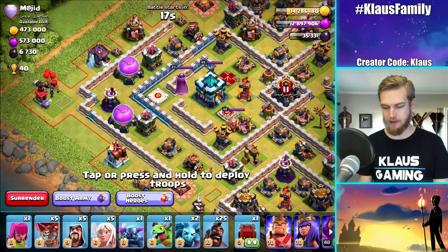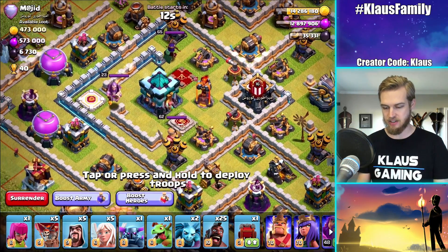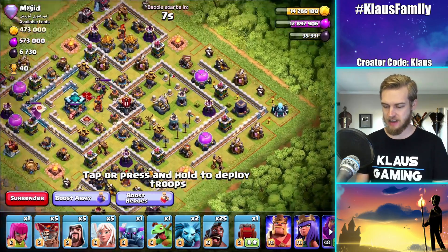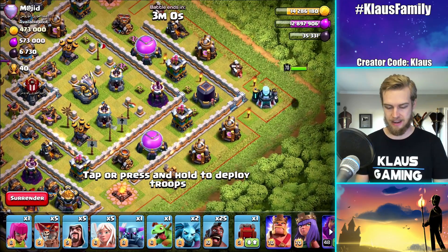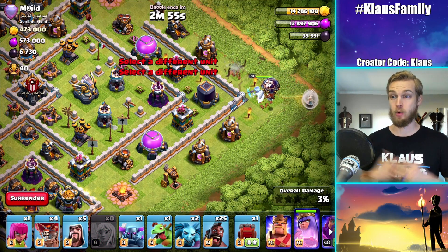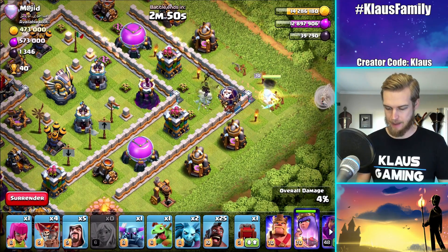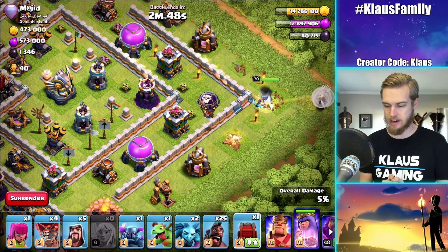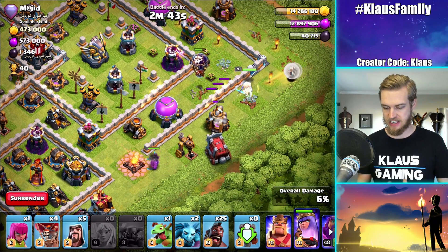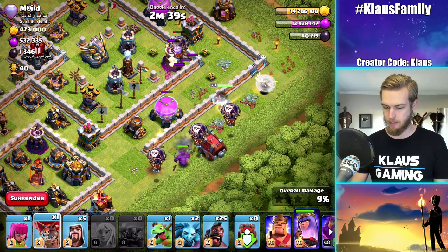I'm tempted to come in from the left-hand side just to get that tunnel down, but if you look at the sweepers, they're both pointing out toward where the queen would be coming in from. So I'm thinking maybe we ought to come in from the back side. This is going to be kind of a YOLO attack, but I'm always down for a YOLO attack. Let's get the PEKKA in there and the king to follow behind, with a few balloons in case there's some Seeking Air Mines.